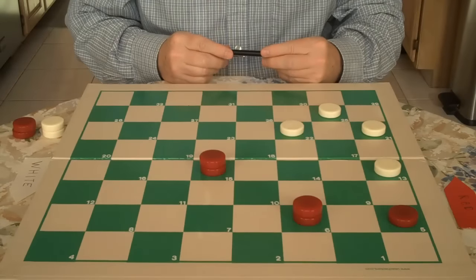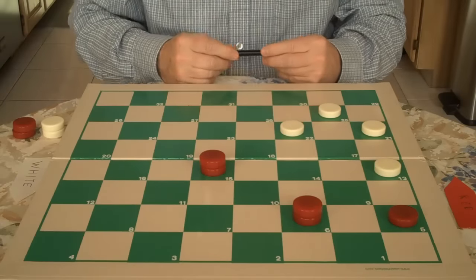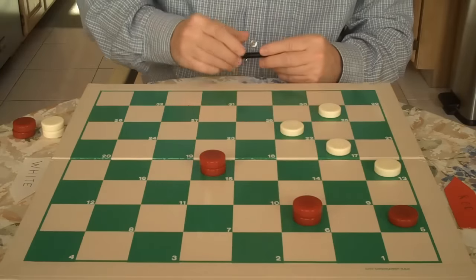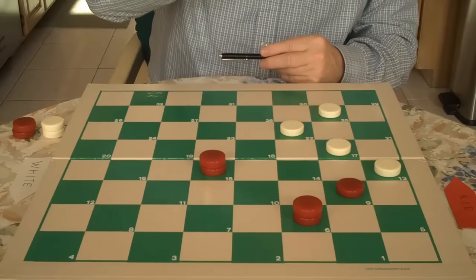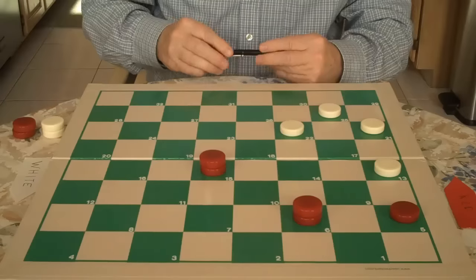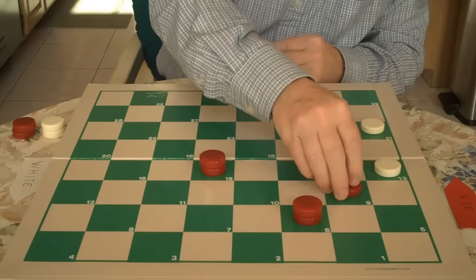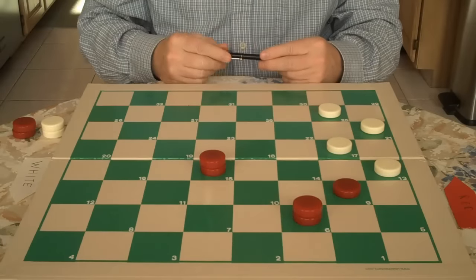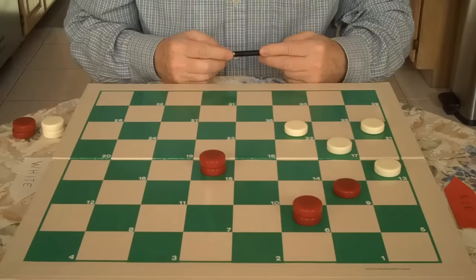So we go ten to six. This also frees up this checker to go here. Now if White goes here, we would just go here and win. So we're going to show you this example. White comes here. Now we go again five to nine.